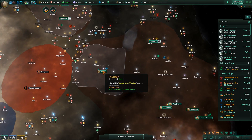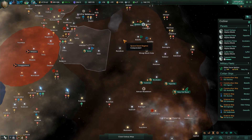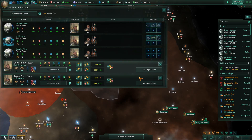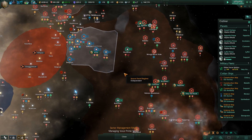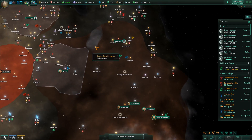We'll take this and may end up taking that over eventually if we have enough core sectors. Let's give Varule another planet to work with, which should bring some more energy credits. Let's speed things up just a bit.